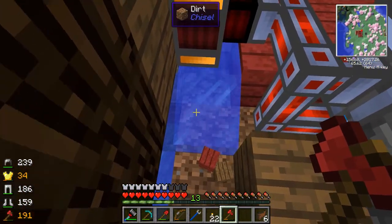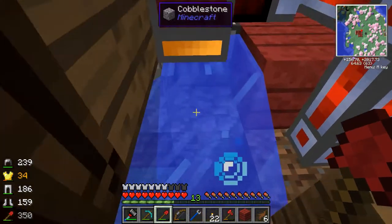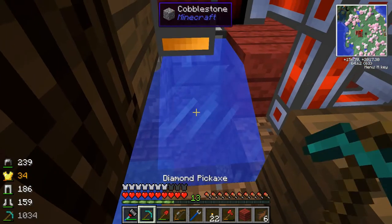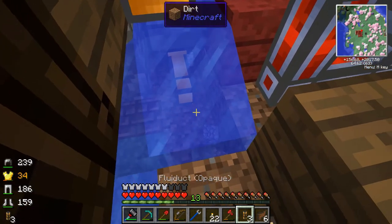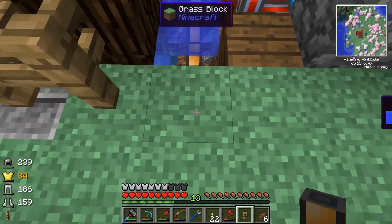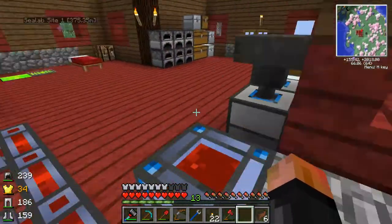If I get underneath this, let's dig underneath here - it's cobblestone there, I can't take it out from the top. We might need a couple more fluid ducts here. We only have five, so we'll need to make a few more. Let me count: one, two, three, four, and we're probably going to need a couple more - five. I should make a few more. Let's make some more fluid ducts here quick.